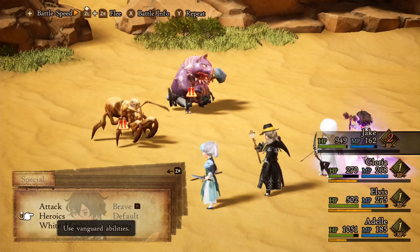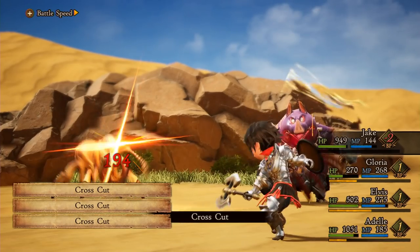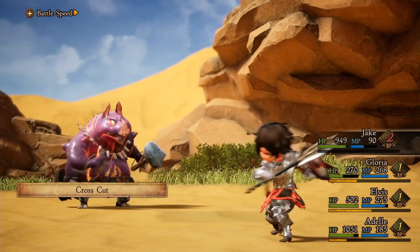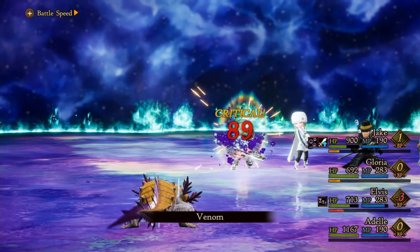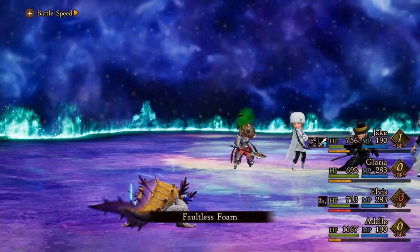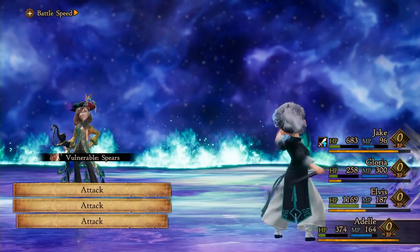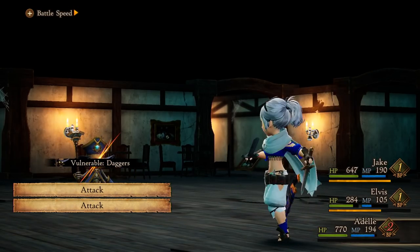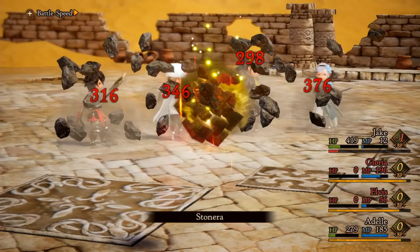As long as you have 0 or plus 1 Brave Point, you can go full Brave, letting you attack 4 times in a row. However, if you go full Brave with only plus 1 BP, that will set your party member back to negative 2 BP, meaning you won't be able to do anything until you are back at positive BP. This is where defaulting comes in handy. By defaulting, a party member gives up his or her action in order to defend and bank a Brave Point. Once you hit plus 3 BP, you can go full Brave without going into turn debt. For weaker foes, go full Brave at the beginning to knock them out quickly. For tougher enemies, it's best to play more defensively — the last thing you want is to be in turn debt during an enemy onslaught.